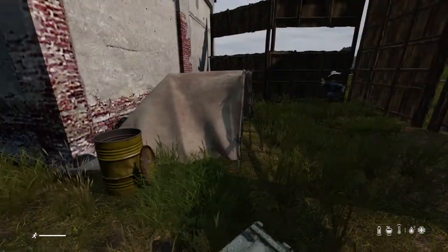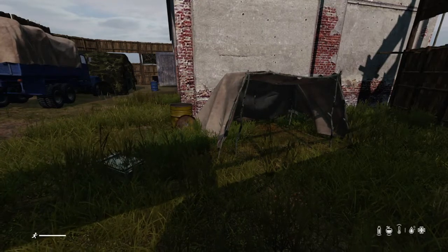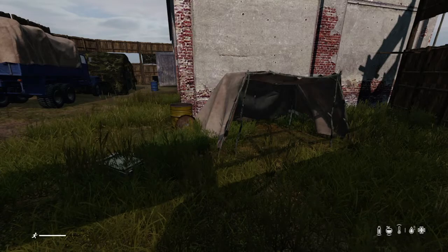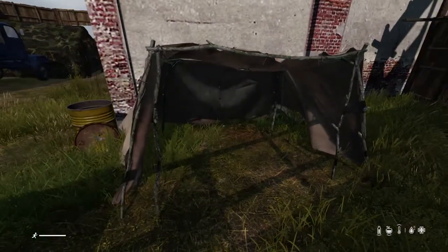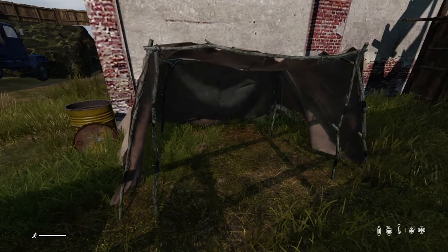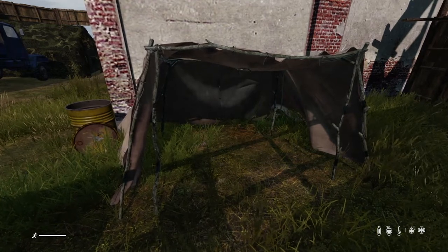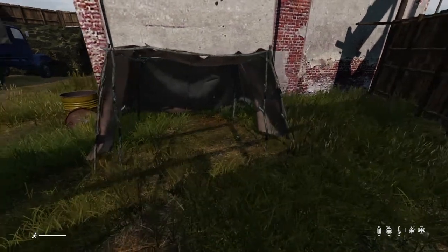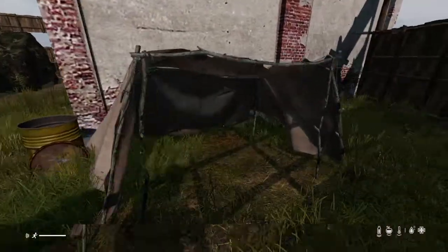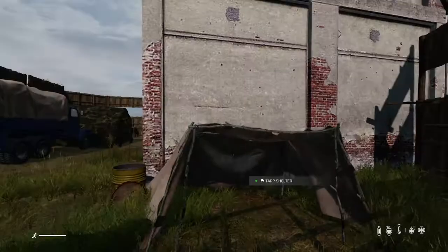That is how to build an improvised shelter in DayZ for PlayStation. To clarify: you need four small sticks and a piece of rope to build your kit, then four long sticks to build the base of the tent. Then you can either use one of the tarps, 50 sticks, or eight pieces of tanned leather.